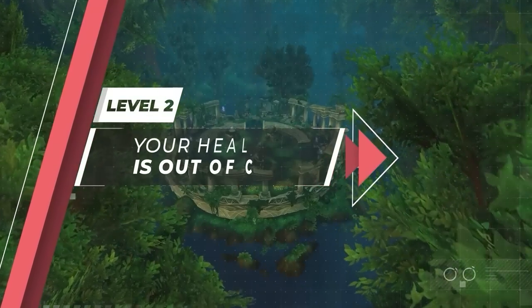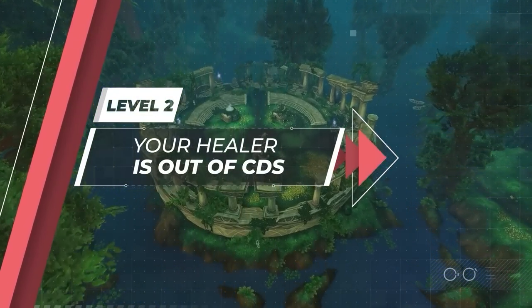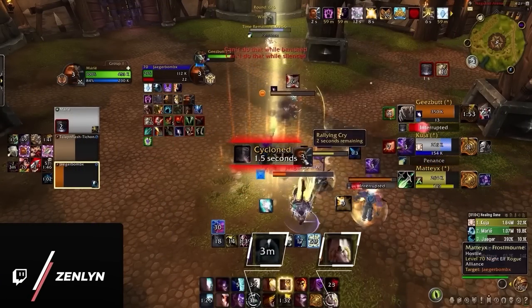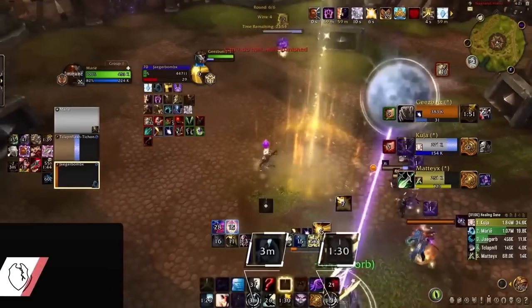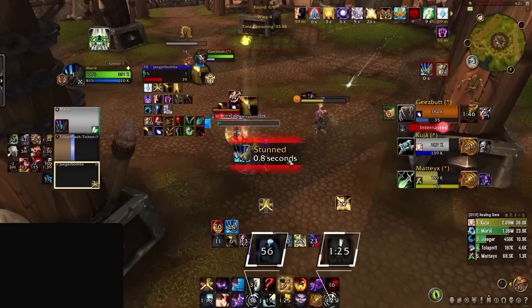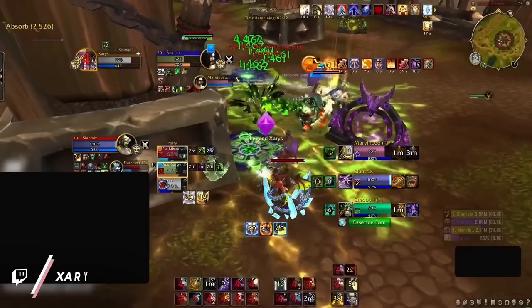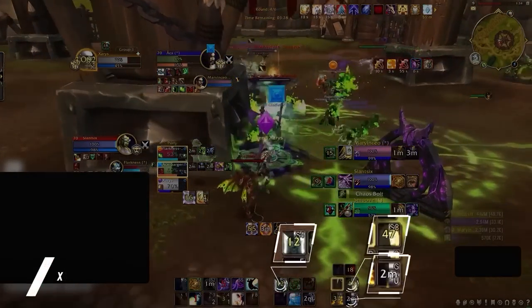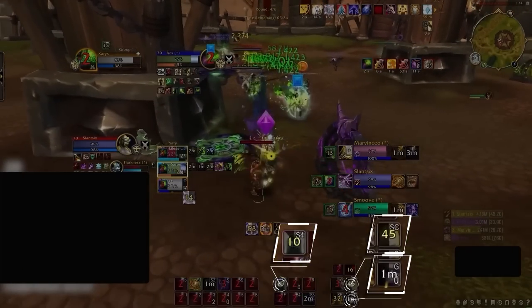Now it's time to take things a step further, and this is where we enter the next level. As you climb in rating, you should notice that your healers are doing a better job at keeping you alive. Even though it might not seem like it, chances are they are cycling through their cooldowns to keep up with damage and dampening. Some healers do this better than others, and as a DPS you need to be aware of what cooldowns your healer has to save you at any given time. On top of this, you need to be aware of when your healer has nothing to save you, since that usually means a loss is incoming unless you can do something about it.